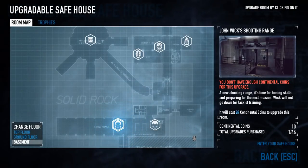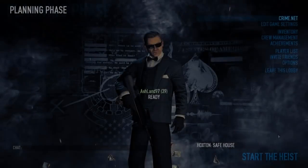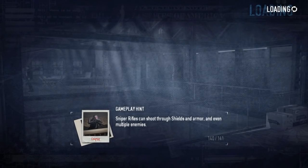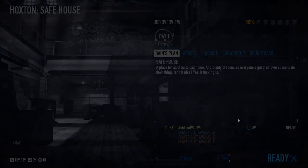Most of these changes are just cosmetic, but Dallas's room gives you access to Crimenet. Hoxton links to the FBI files where you can read more about the game and look up player stats. Houston lets you customize your van with new paint jobs. Sydney lets you check out various weapon skins available for sale. Bonnie lets you gamble. You can play a hockey minigame with Sokol, test your melee strength with Dragon, test your firearms and combat readiness with Wick, and Joy's got a little browser minigame that you can play.